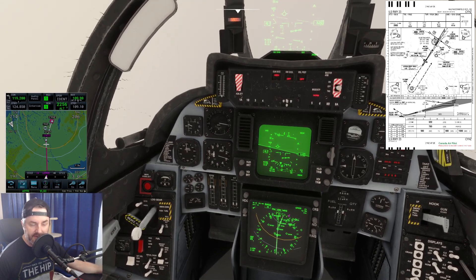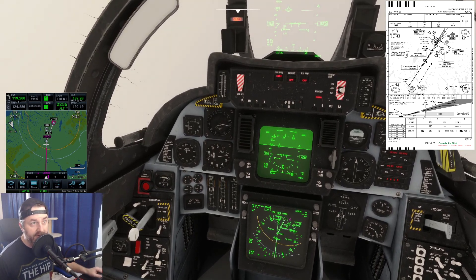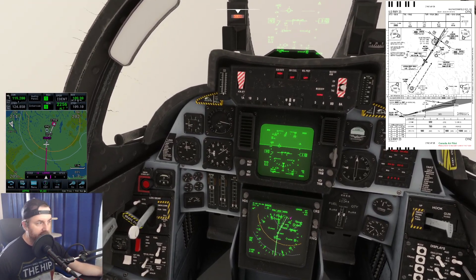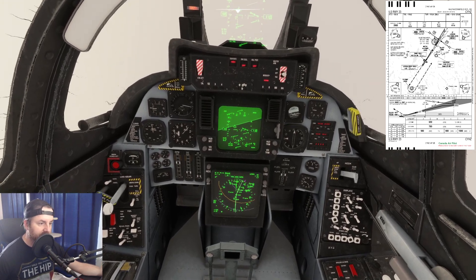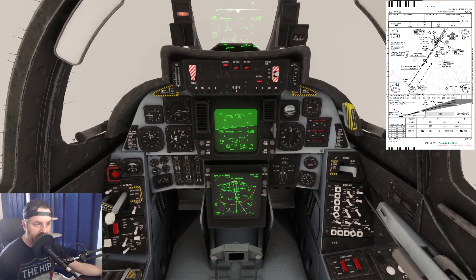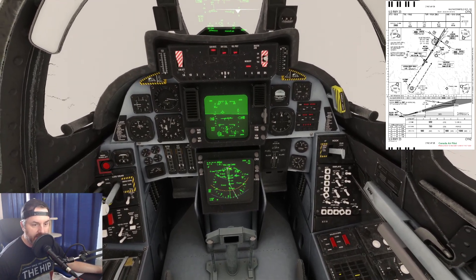At 200 knots now — the display up top mirrors what's shown below. You can turn on landing mode for more information, and also turn on vectors for an autopilot flight director. Within 5 miles of LIROS, I'm switching on the two ILS switches — one, two — then swapping the NAV/GPS switch over to NAV. I should see localizer armed, then glide slope armed below.